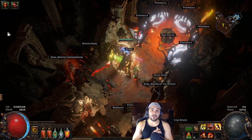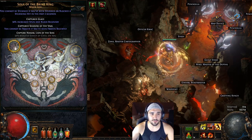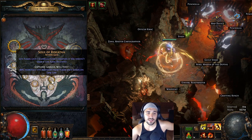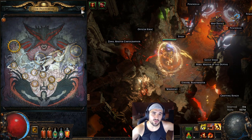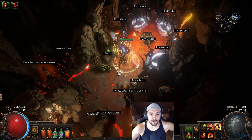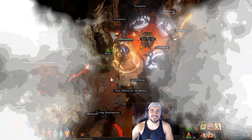For the Pantheon, use the Soul of the Brine King as the major god for stun recovery. For the minor god, use the one that grants three charges of life every three seconds and increased life recovery — very helpful since we use two life flasks and can be a bit squishy.